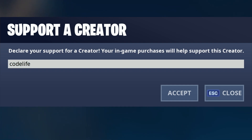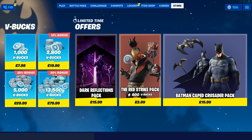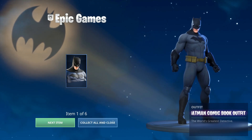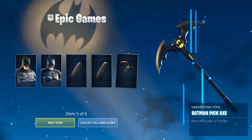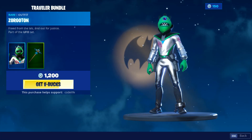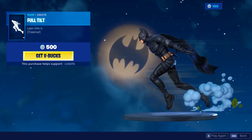If you'd like to take an extra step in helping me out, you can use 'codelife' in the Fortnite item shop or now even the Fortnite store — you can support a creator code there too. So if you're going to be purchasing the new Batman set, be sure to use my code. I definitely recommend picking it up — you get like two skins, a pickaxe, and a glider, and the skin just looks insane. That's all I've got for today, hope to see you in the next video, thanks for watching, peace.